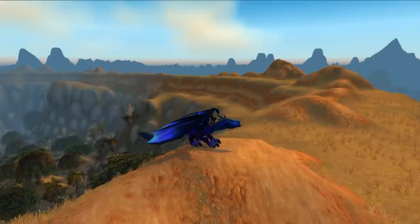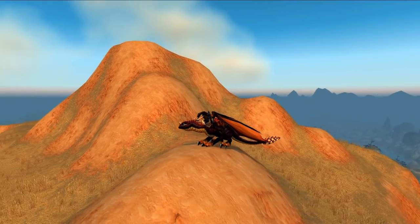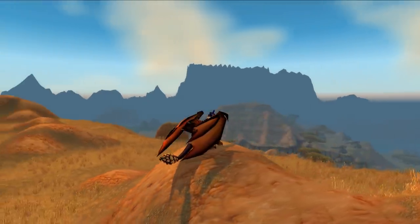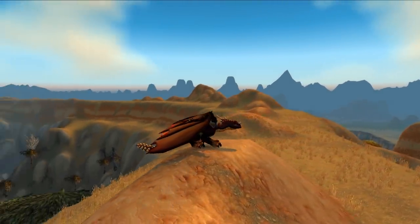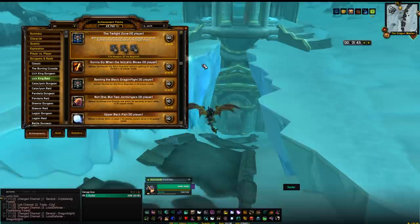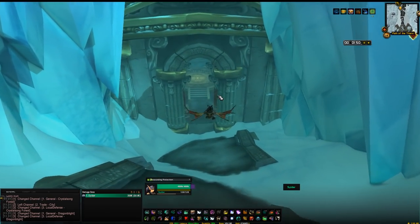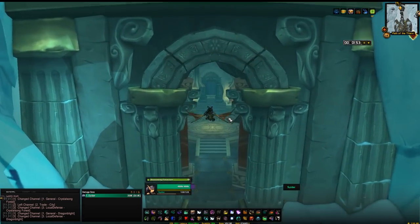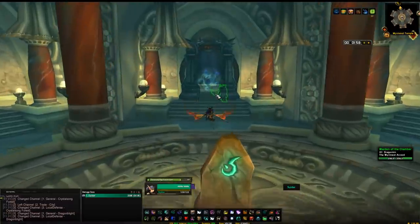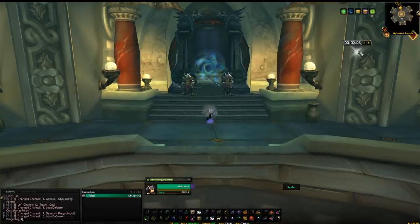Next up are some really great mounts to add to your collection because they literally take minutes to get: the Black Drake and the Twilight Drake. The Black Drake comes from 10-man Obsidian Sanctum and the Twilight Drake from 25-man Obsidian Sanctum. You'll have to do it on multiple characters if you want both mounts, or come back once raids reset on your main character. To get there, head to Wyrmrest Temple in Dragonblight in Northrend. On the north side you'll find a massive crack in the ground — go inside and the raid entrance is straight ahead. Right-click your character portrait, go down to raid difficulty, and set legacy size to either 10-man or 25-man depending on which drake you want.